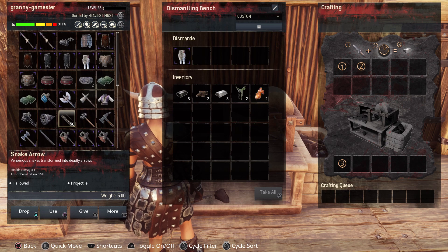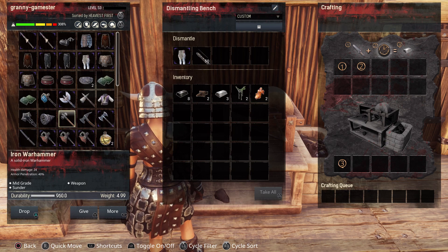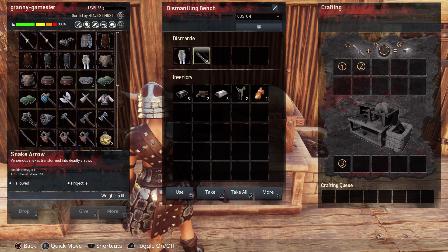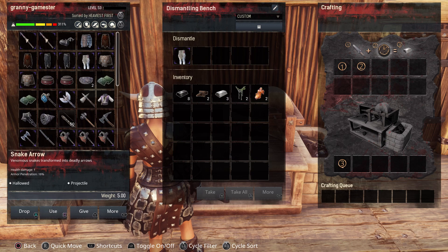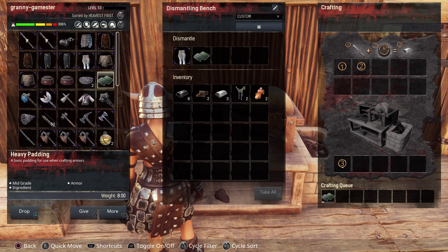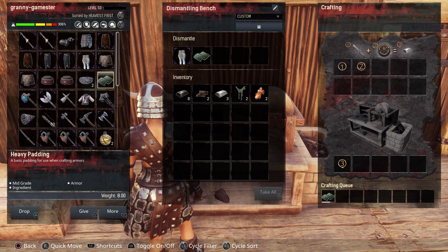What it will not do is arrows — it will not dismantle any arrows. Unfortunately. However, padding it will dismantle, so you'll get back some of the materials it took to make the padding.